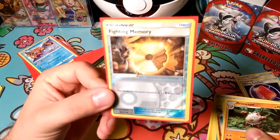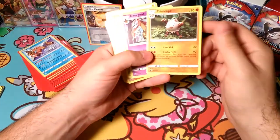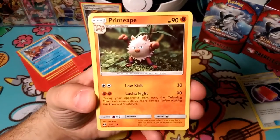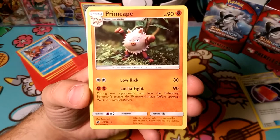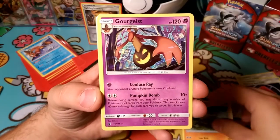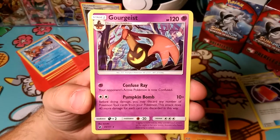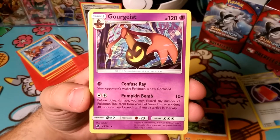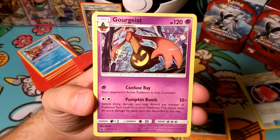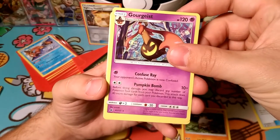We also got Fighting Memory. We got Fighting and Psychic Memory, both reverse foils. I might just try to trade those. Our rares were Primate - Primate does Low Kick for 30 damage for double colorless, and then Lutrophite: during your opponent's next turn the defending Pokemon's attacks do 30 less damage. Could be useful, but don't see many people playing that. Gorgai seems interesting - Confuse Ray, confusion is always a good thing but it's better when it does damage. And then Pumpkin Bomb - great for Halloween.